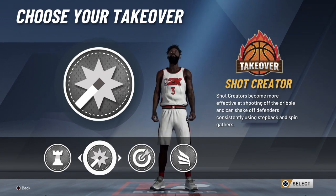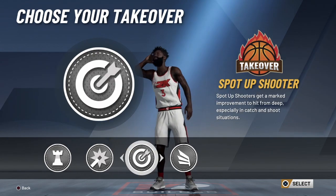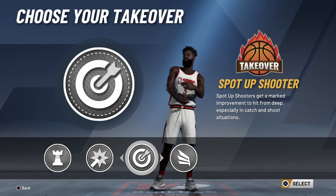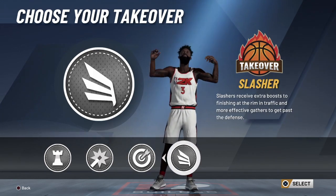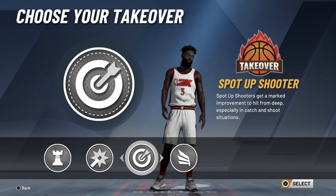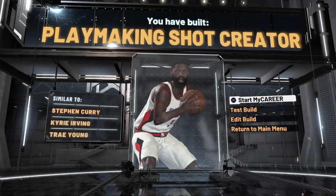With your 8 defensive badges you'll be able to play great defense. For takeover, any one of the four options will work. I wouldn't go slashing on this build. At the start of the year I chose shot creator takeover, but if I was doing it again I'd pick the sharpshooter takeover — this build is primarily for shooting threes and sharpshooter takeover helps beyond just catch-and-shoot. Playmaking takeover works too, but I'd go sharpshooter. You can run this build on the twos or the threes — it's probably better for threes but works well on twos too.